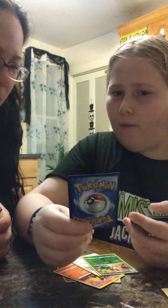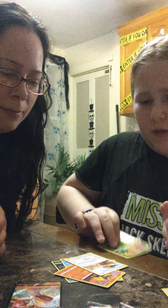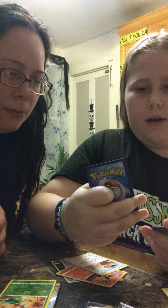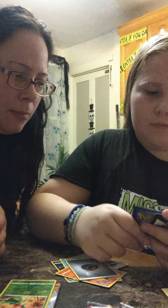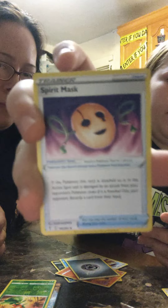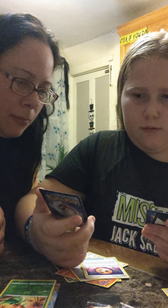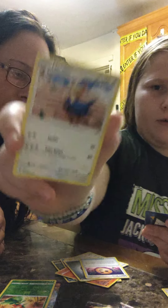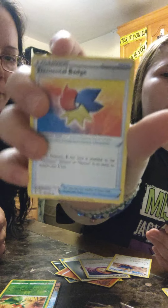Lilligan. Oh, nice. Medichan V — ooh, that's cool. I'm just going to put these good ones over here. Energy. Spirit mask. Herd ear. Elemental badge.